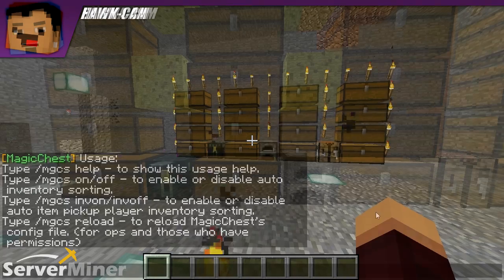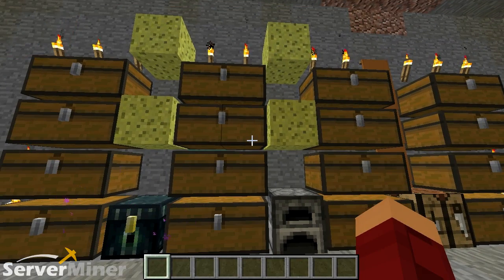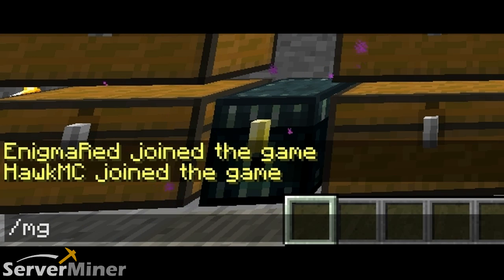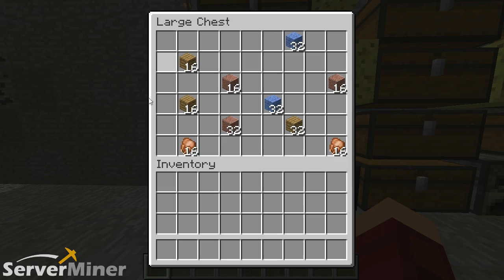The first set of commands — because there are two main sets — is slash mgcs. There are two commands that work with this: on and off. On and off will basically turn the sorting on and off. Right now it's turned off, so I'm gonna show you that the chests have items all over the place, kind of scattered.